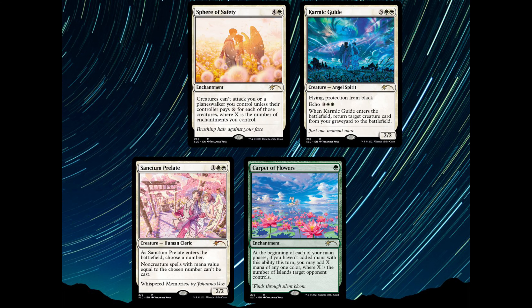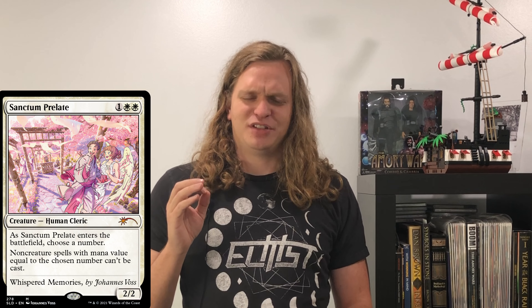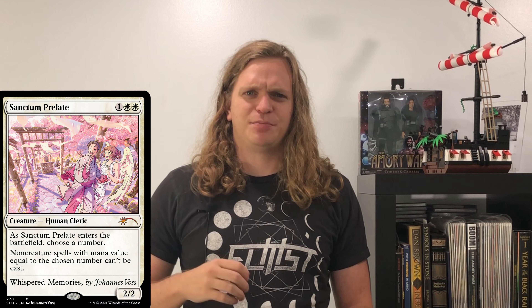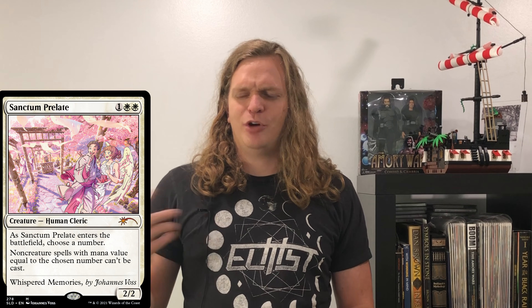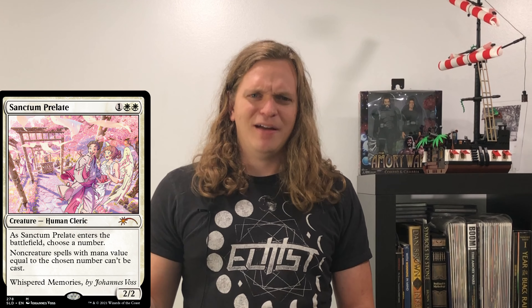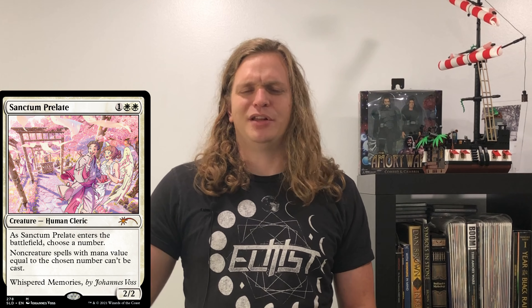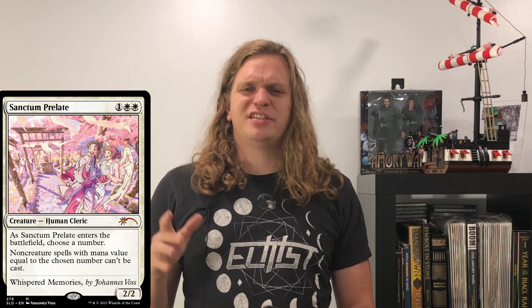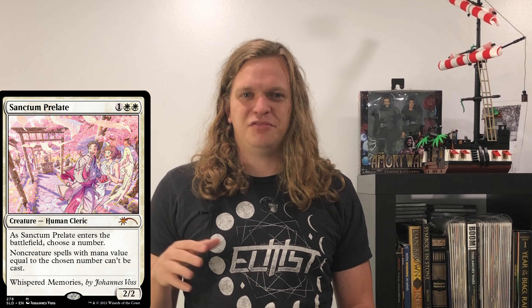Next up is the artist series for Johannes Voss. One thing that should be noted: there is a poem written by him that makes up the flavor text across the four cards, which is really, really cool. The first card they did was Sanctum Prelate. Interesting price-wise — it's like a $24 card, but it was just printed in Modern Horizons 2 as the Buy-a-Box promo, so it's only like $8. Huge price disparity. I don't really know where you want to price this one — maybe $15, just put it in the middle somewhere.